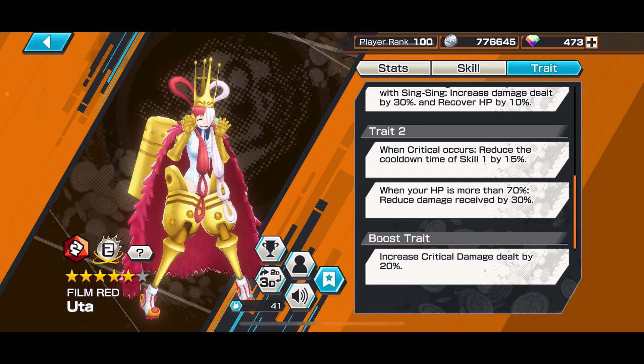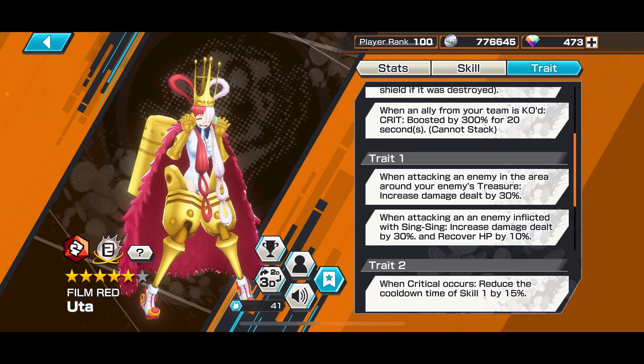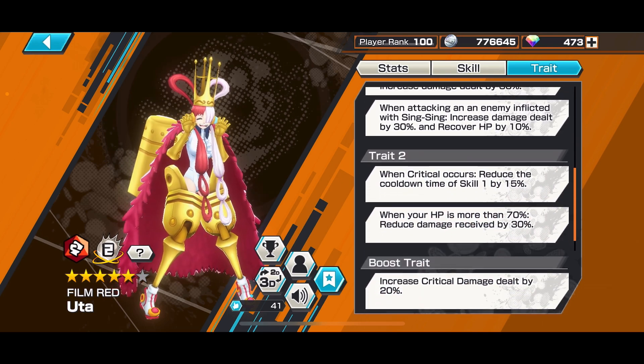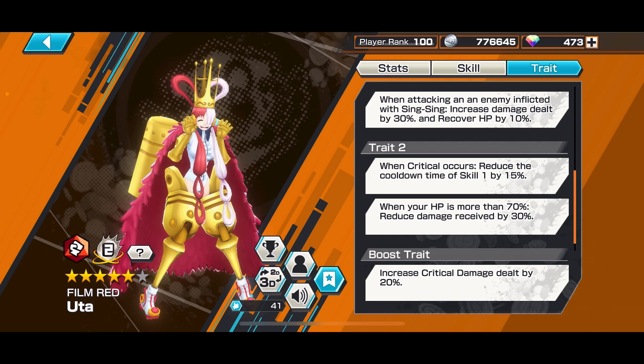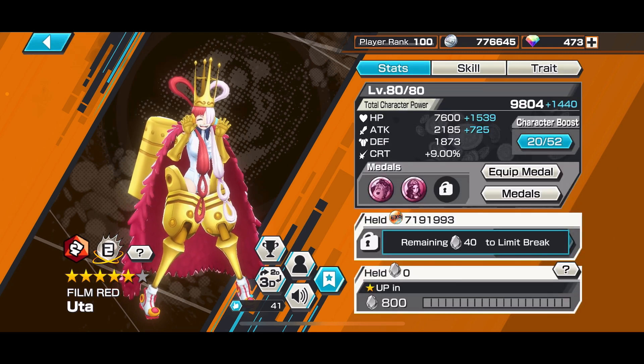When a critical hit occurs, you get a Skill 1 cooldown of 15%. Combined with the 300% crit boost trait, you'll land critical hits quite easily. When HP is above 70%, you get a 30% damage reduction, so you receive less damage. Overall, Uta is really, really good. If you have her, she can be a very strong competitive attacker in the league.